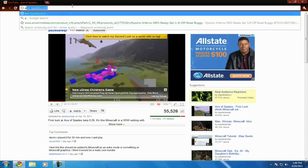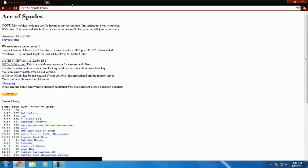So let's head over to the Ace of Spades website. Ace of Spades is basically in beta right now, version 0.26 — it's brand new. So I'm going to show you how to install it, use it, everything. The first thing we're going to do is hit Download Beta.